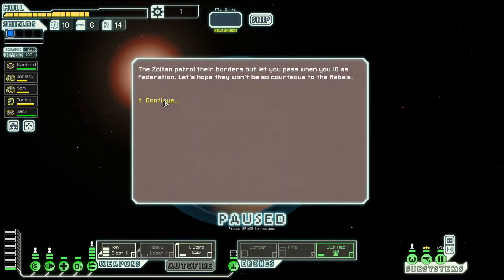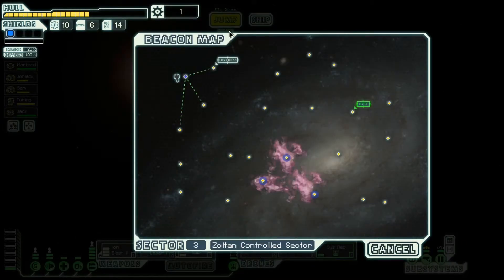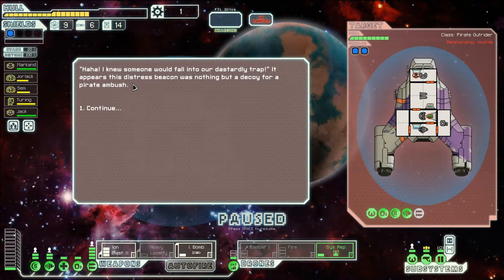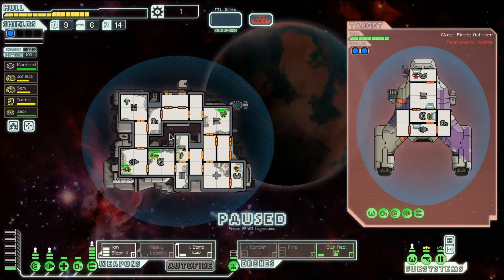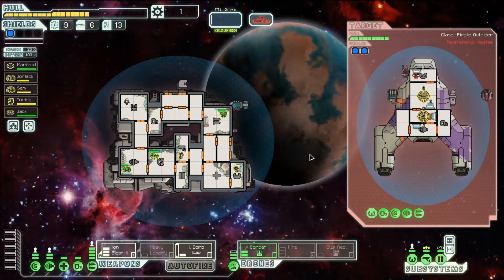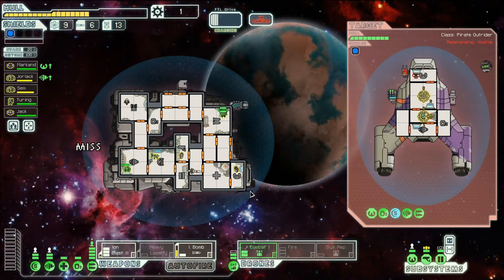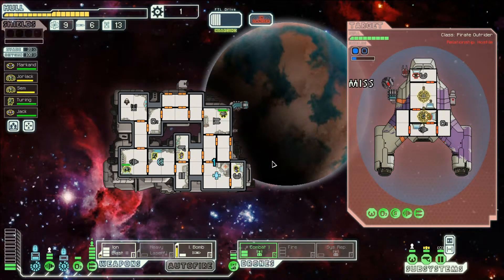The Zoltan patrol their borders but let you pass when you ID as Federation. Let's hope they won't be so cautious to the rebels. Distress beacon — I have to watch my FTL. 'I knew someone would fall for our dastardly trap' — this distress beacon was a decoy for a pirate ambush. The ion bomb takes so long to charge but we're targeting their shields. We have to deactivate the system repair drone to activate the combat drone. The ion bomb speed is just horrible.